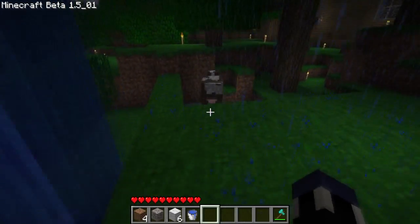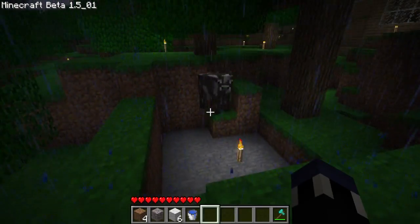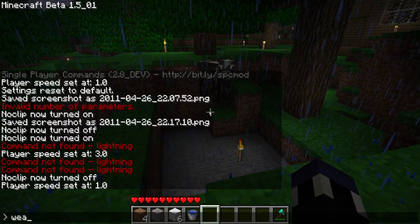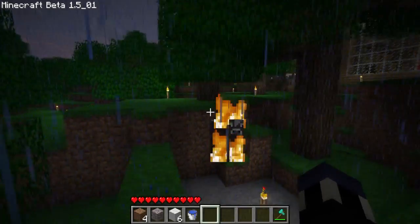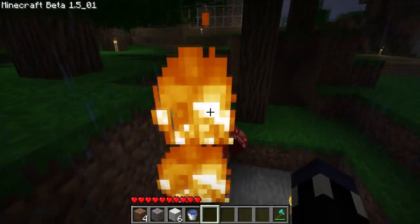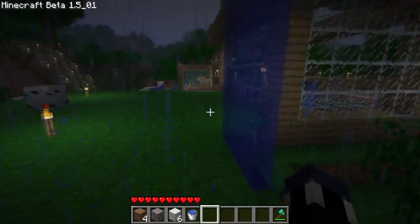Like this cow here — now you can be god and strike him down with a bit of lightning. Oh god, this is gonna be fun. And funny enough, the rain isn't putting the cow out because he was under the tree. That is awesome.